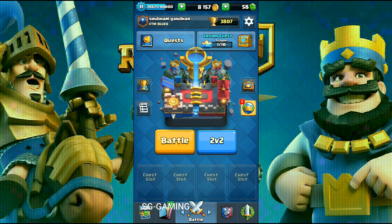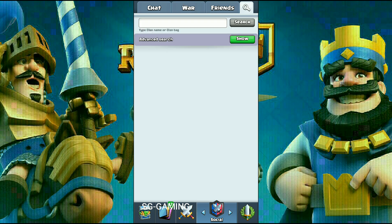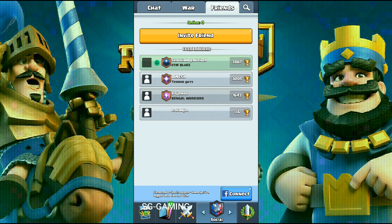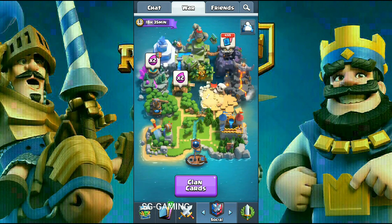Hey guys, I am SG, back with some more Clash Royale. As many of you must know, the clan wars update is already here. If you go in your clan tab you will actually see these types — it's actually four types. You can no longer see the clan's type, it's just a magnifying glass. Here is your normal chat, here is your friends, and here is your war. Many of you must know how the war system works in Clash Royale, but for those who don't, I will explain it.